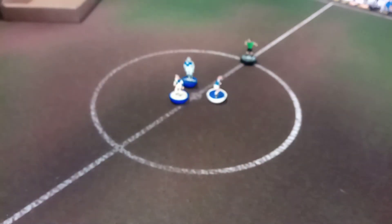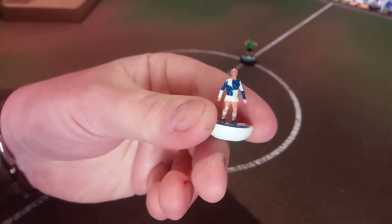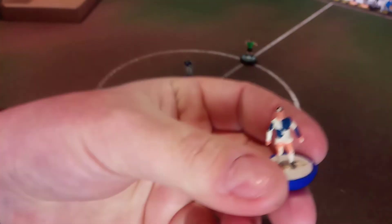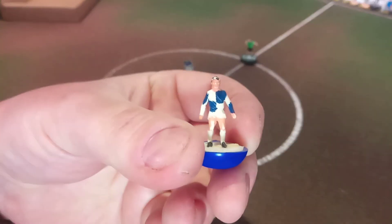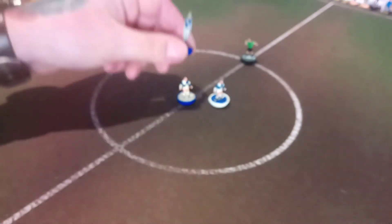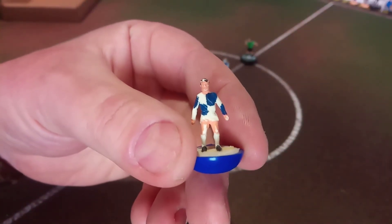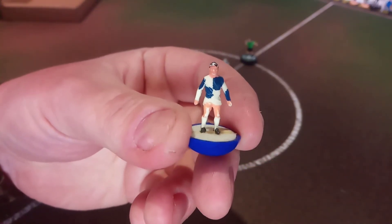We've got a little array of figures here. Let me bring these up. This is the first one I got — old heavyweight on a white base. Some sort of heavyweight or heavyweight replica on the blue base. And of course the one we saw in the other video which is the flat one. It's more out of interest these than anything else, but just goes to show what's out there if you are prepared to spend a bit of time and a few quid on eBay.